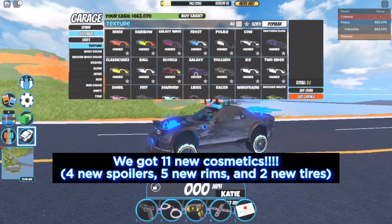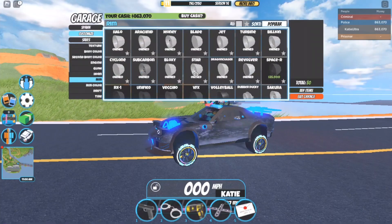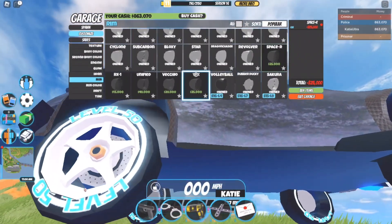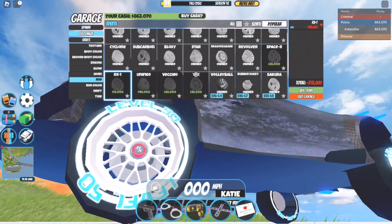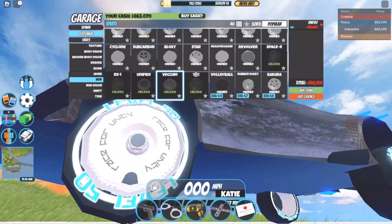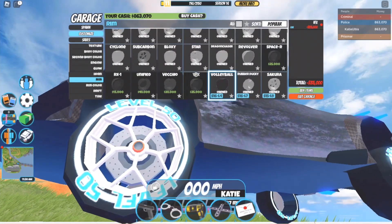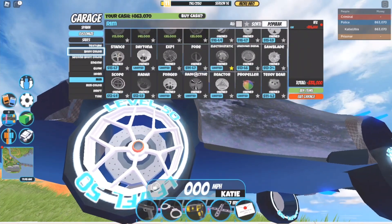As part of this update, we got 11 new cosmetics. The first few are rims. We got the Space R rims for $25,000 — they look amazing. We also have the RX1 rims for $15,000, and they look incredible. Then we got the Unified rims at $40,000, so they're pretty expensive. Then the V-Share rims at $20,000 — they look fantastic. And finally the VFX rims, which cost $35,000. Those are the brand new rims as part of the update.